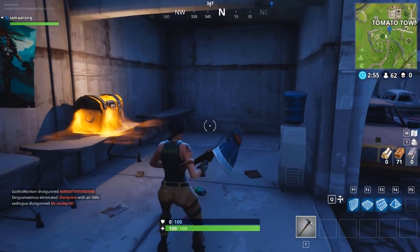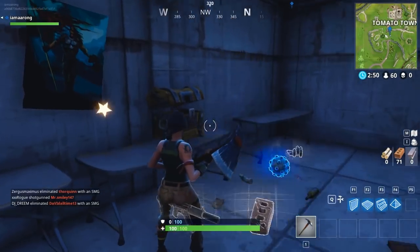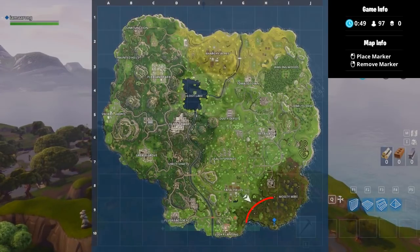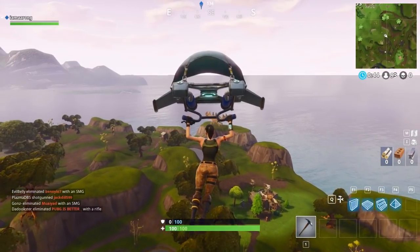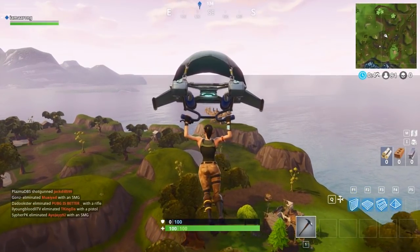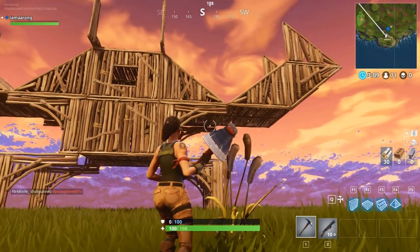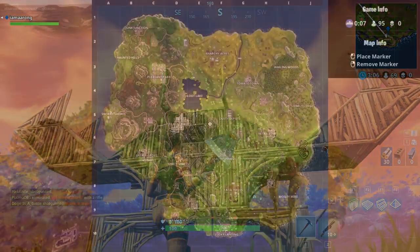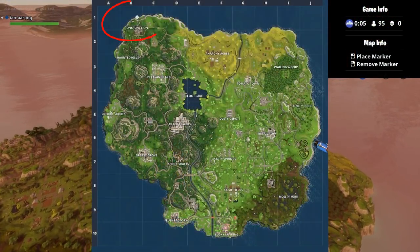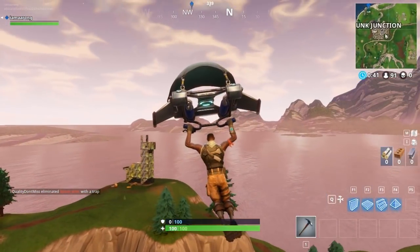Coming in at number two, there are three statues that Epic Games added into Fortnite — the Crab, the Llama, and the Box. All three have chests and items in them, so if you see them on the map, go inside, get the loot, get the chest, and win the game. Easy as that.